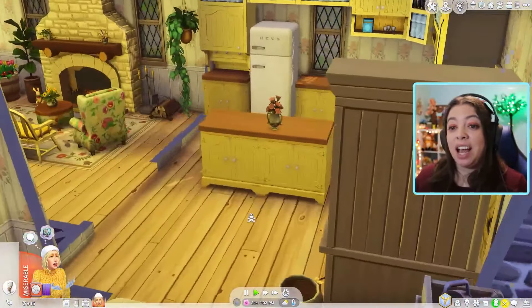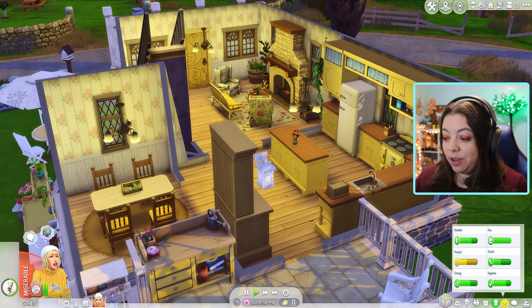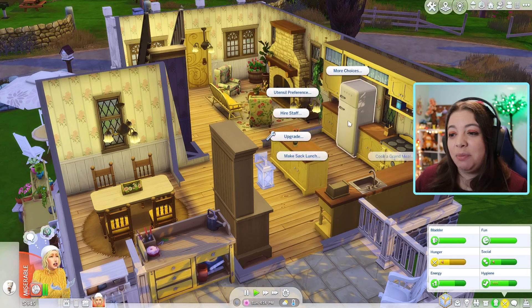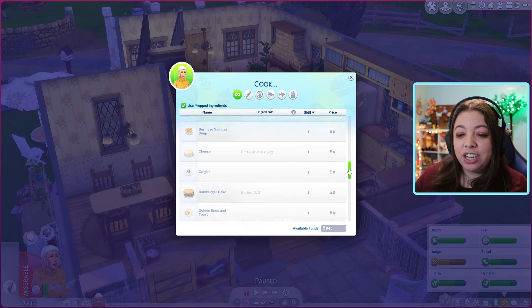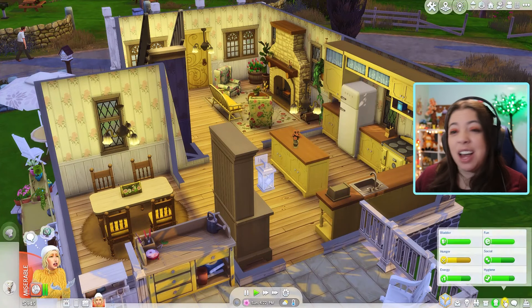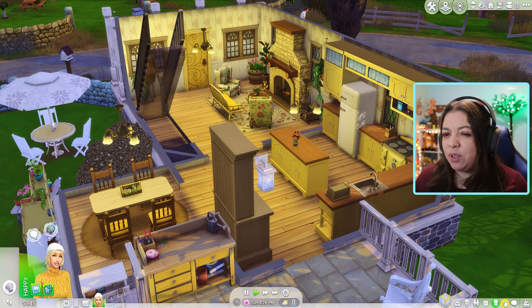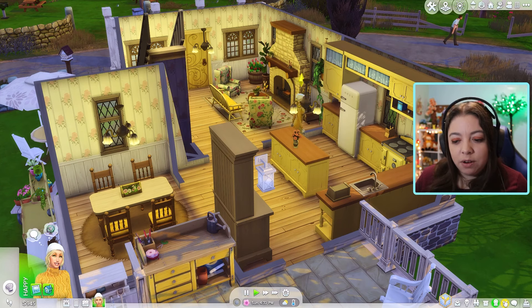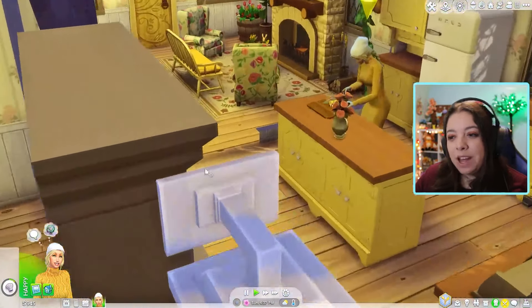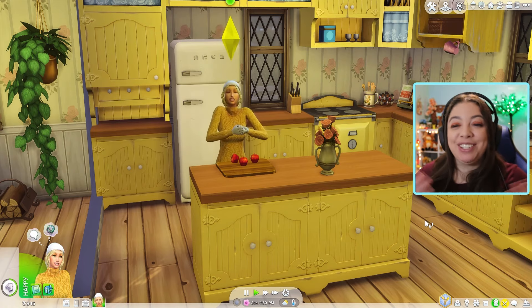She's going upstairs to use the bathroom because I did not think ahead and did not add a small bathroom downstairs — that's my bad. She is nauseous but also getting kind of hungry, and we do have the Simple Living lot trait on. So we're gonna need to order a grocery order. It looks like she can't cook anything but a fruit salad. Go ahead and make a family-sized fruit salad so we have a couple of servings. Maybe tomorrow we can go to Henford-on-Bagley for grocery shopping — I'd like her to go out and meet more people.